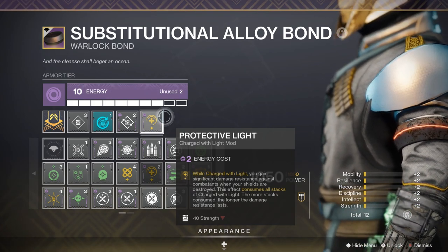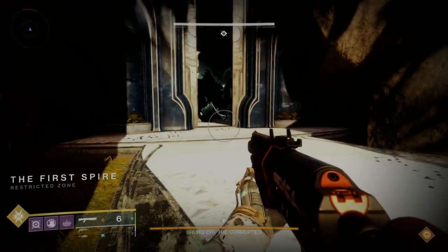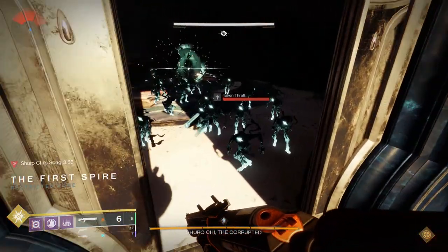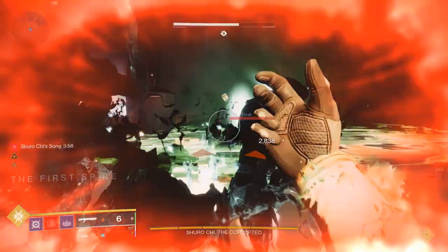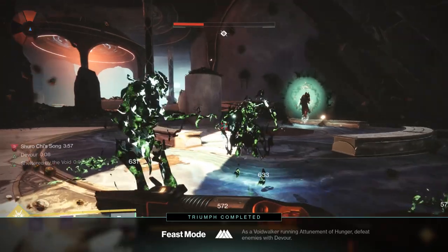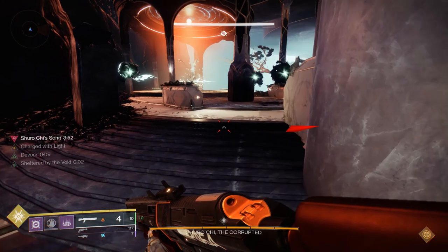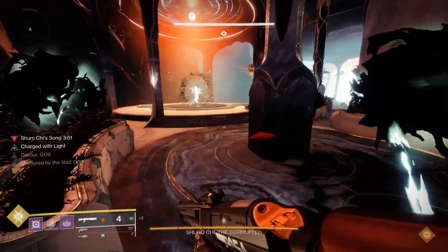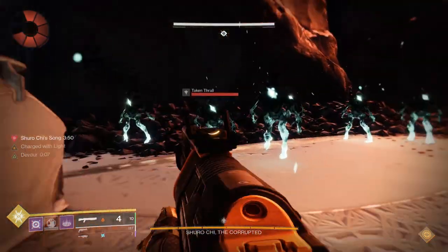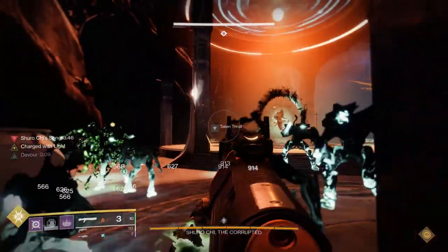When you tie all of this together, this single charge of light is being consumed, redirected, and procced consistently — all of these mods and the Devour tree work perfectly together. It all starts with a melee: you become charged with light, the adds around you die to the poison from the gloves, and defeating a corrupted combatant spreads the effect and restores melee energy. You get the melee kill, you get charged with light, Devour is procced. As you're moving, you're getting kills with your weapons, and the poison's getting kills so Charge Harvester is going to get you charged again.